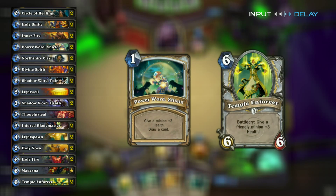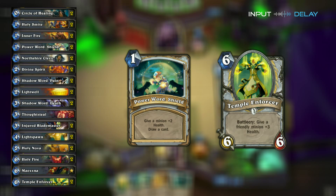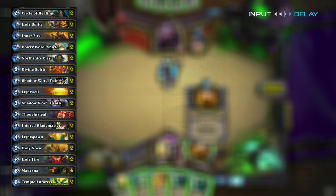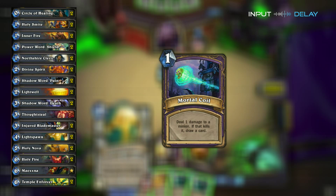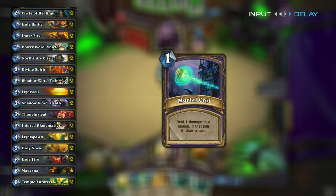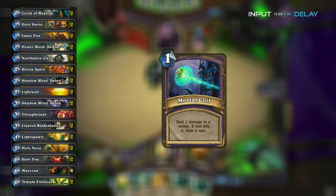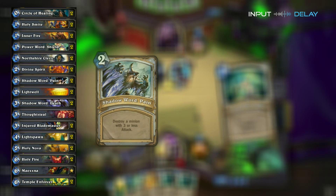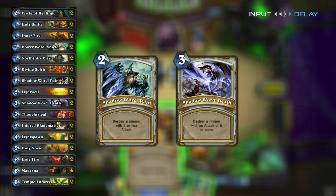You have cards like Power Word Shield and Temple Enforcer to keep your minions in good shape. Also, keep an eye out for Noth's Mortal Coils. Having a minion at 1 health, even with no minions on his side, can mean imminent death and a loss of board control in the blink of an eye — it'll go from having a minion to having a 5/5 on the other side with nothing to defend yourself. To keep that board control, you have Shadow Word: Pain, Shadow Word: Death, and Holy Smite to kill his minions without needing to trade out yours.